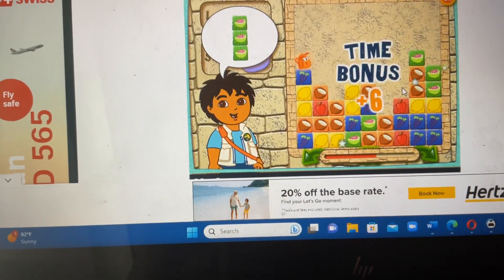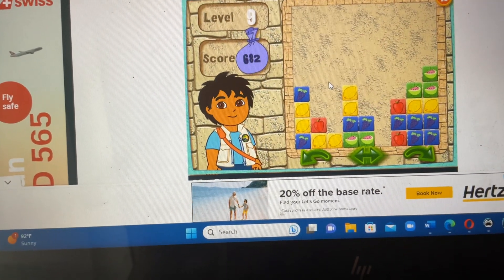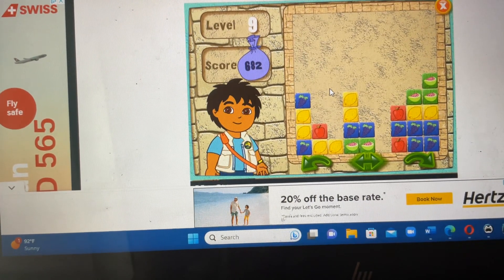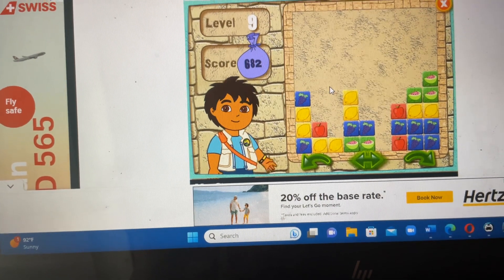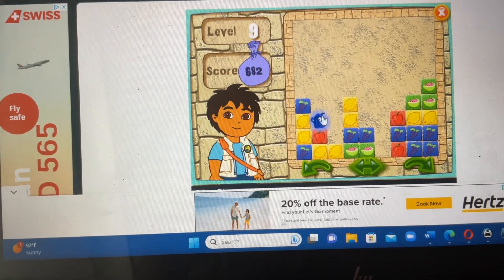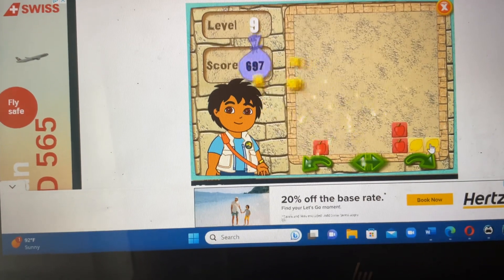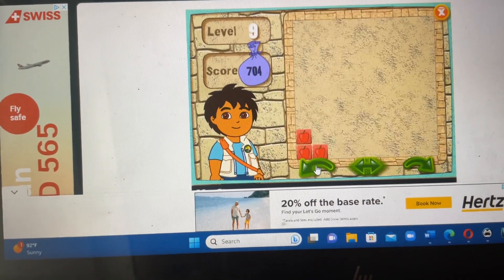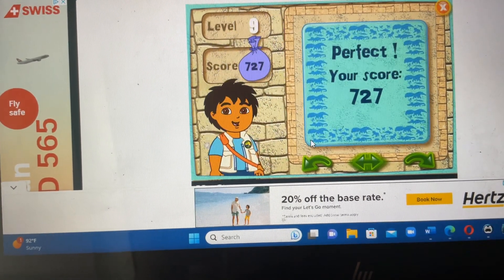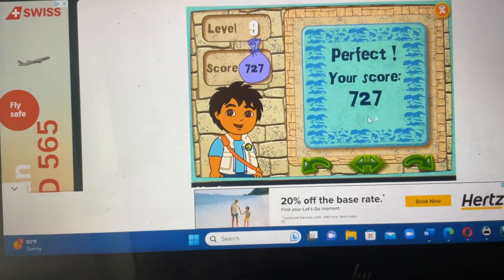Watermelon, watermelon. Get rid of the coconut. Get rid of the grapes. Watermelon, watermelon, lemon, lemon, apple. All right, you did great. Let's keep playing. Click on the arrow to bring the next level.